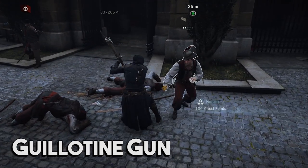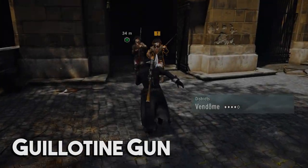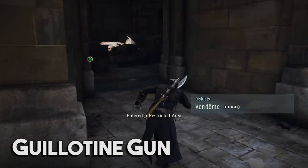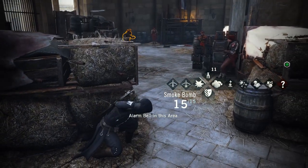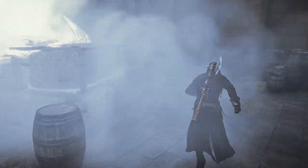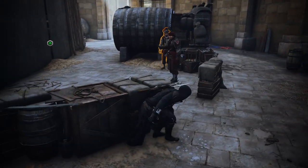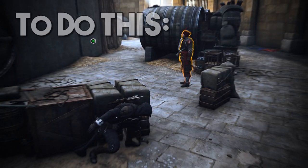Guillotine gun basically has the heavy weapon's heavy attack and a staggering strike that's relatively satisfying. Of all the weapons in the game, guillotine gun, along with the rifle, is my favorite to fight with. This has been every weapon type in Assassin's Creed Unity explained. I hope you found this overview educational or entertaining, and if I'm very lucky, you found it to be both. Thanks so much for watching.